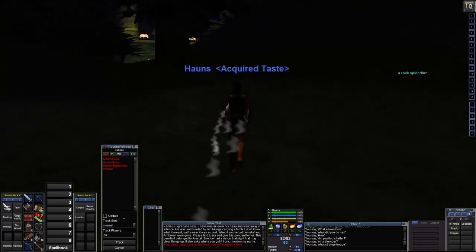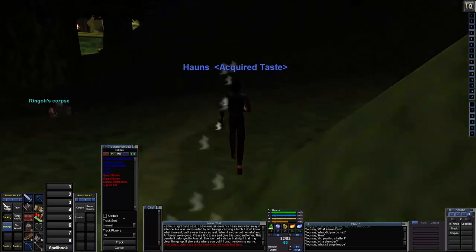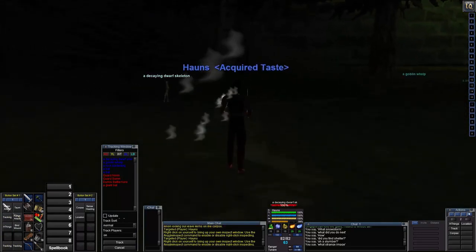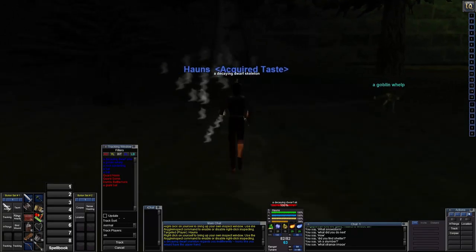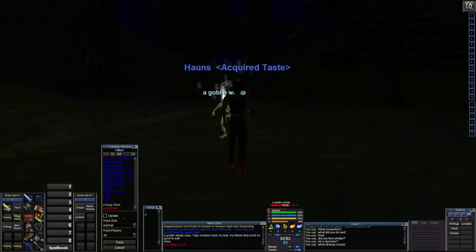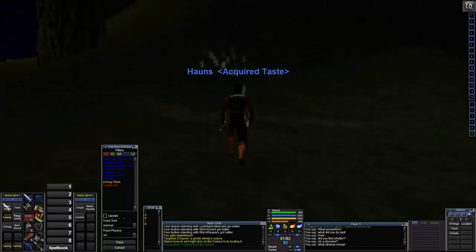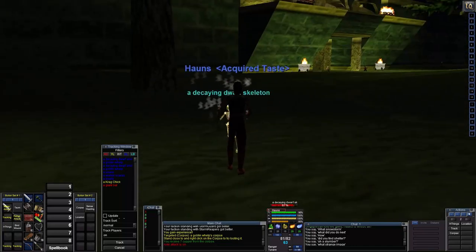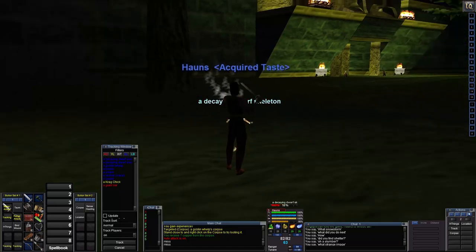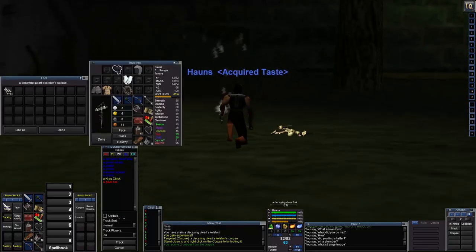We need to hide the HUD items. Let's kill some skeletons — we are very close to the next level. There is a goblin attacking us; let's kill him first. We have not hit anything for a while — this is very nice. There is a decaying skeleton that is actually a dwarf decaying skeleton, so he is very tiny. We got another bone chip and I think we are at 11.